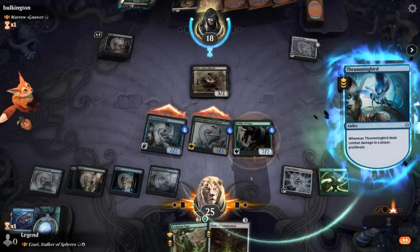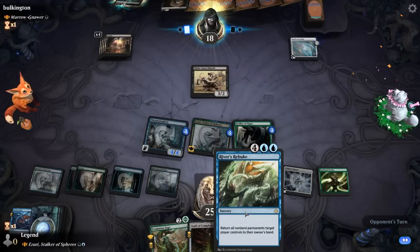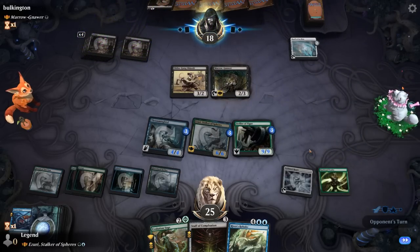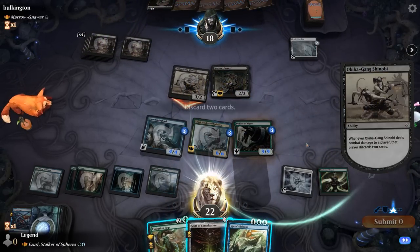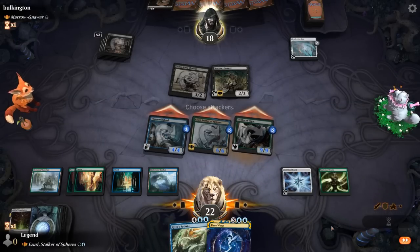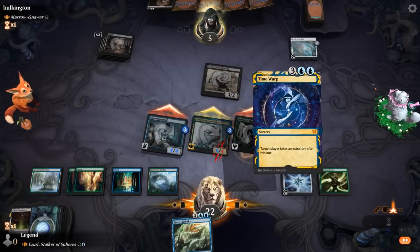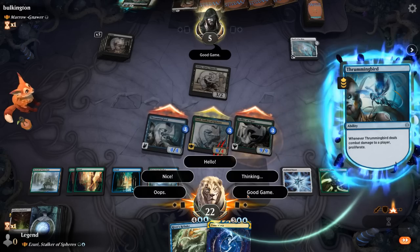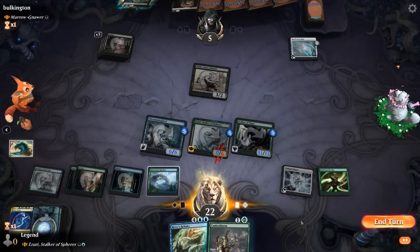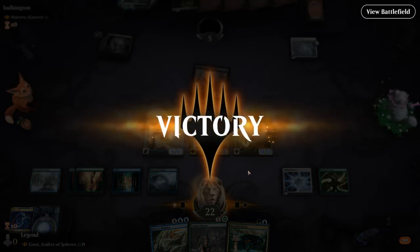Opponent takes damage and the River's Rebuke we drew is going to be excellent against a bunch of Rat Colonies. Marrow-Gnaw gives rats fear, so they can attack past our Defiler with Shinobi and make us discard, but we hold on to River's Rebuke. We attack with the team, use Time Warp to attack again, and that should be game over. We could have played a Canker Bloom using the Phyrexian mana from Defiler, but it wasn't necessary.